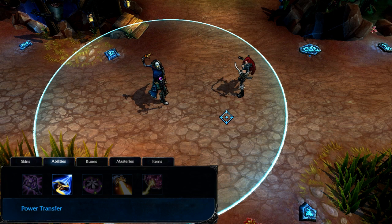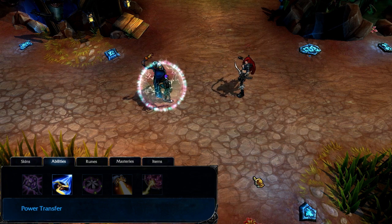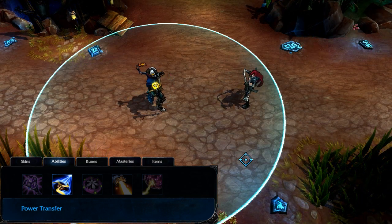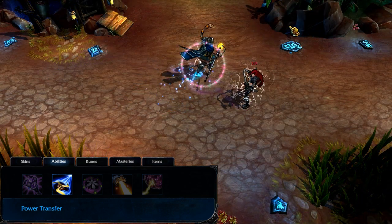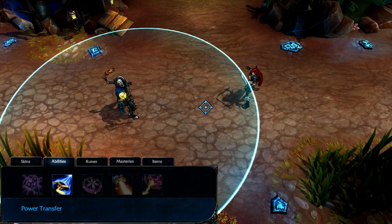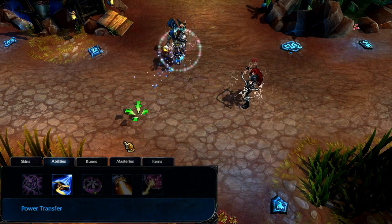Power Transfer damages a single target enemy and returns a portion of that damage as a temporary shield to Victor. If Victor upgrades to Augment Power, then Power Transfer also gives Victor a movement speed buff whenever he uses it. As his most consistent damage tool, I max Power Transfer right away.